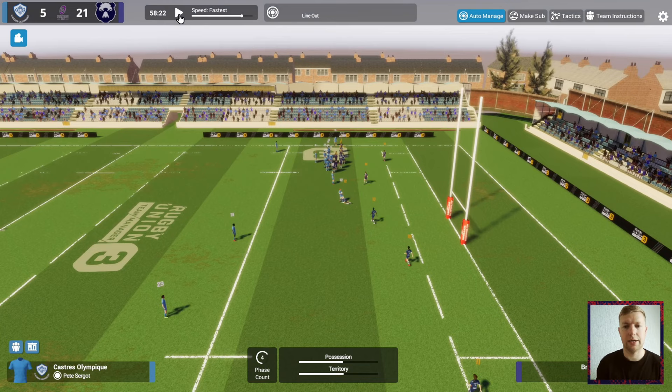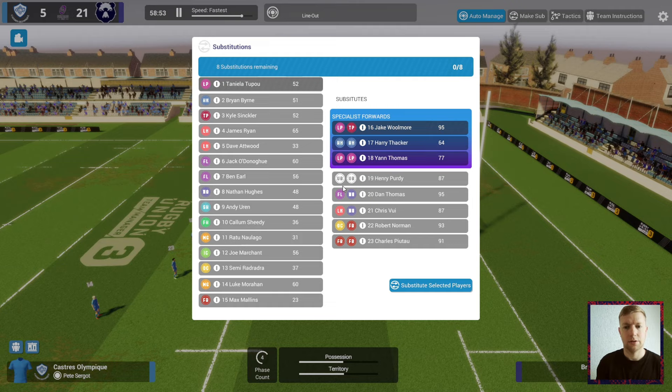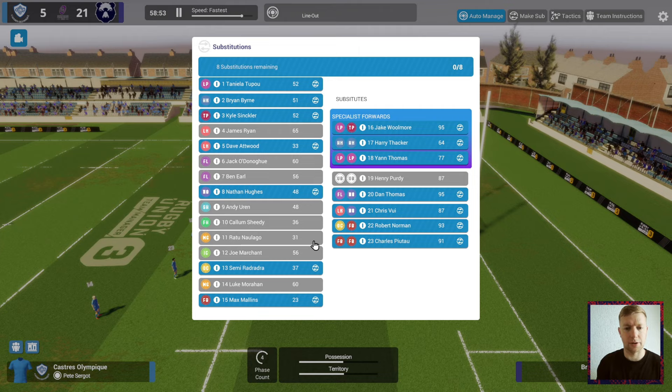It's almost 60 minutes on the clock so let's make some changes. The forwards are certainly tired today, obviously been put through their paces. Atwood is absolutely out on his feet. Dan Thomas will replace Nathan Hughes. Semi Radradra has been playing well, Malins has done lots of work — lots of people struggling with fitness today.